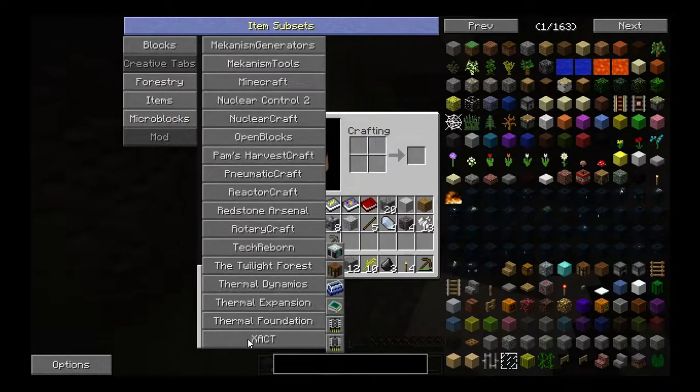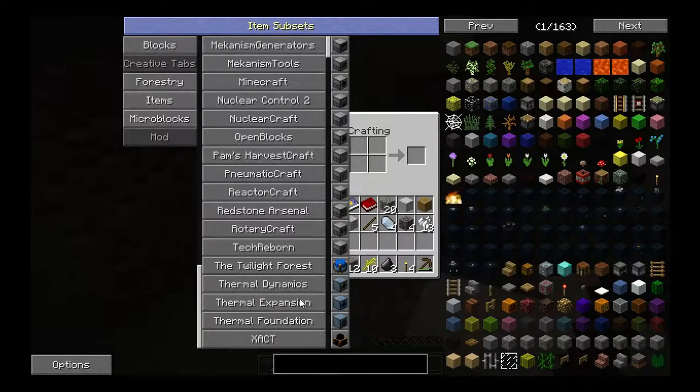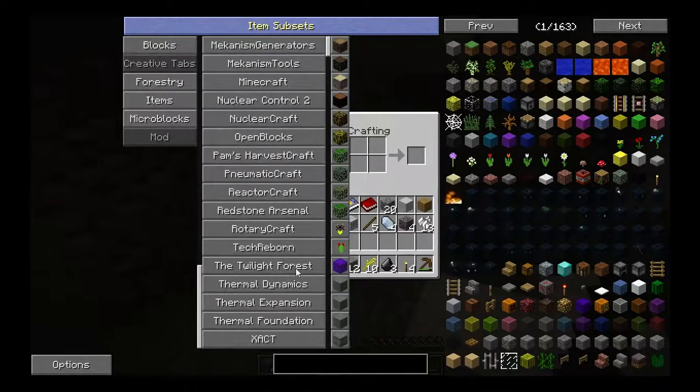If I end up restarting my Greg Tech 5 I'm gonna take this one out. I really gotta find a better workbench mod - I may actually put Tinkers' Construct in there just to have the table. I won't use the tinker part but I'll use the table. I just hate putting in that big of a mod just for one block, but I really like having a table that'll store its inventory. Unless the update I put in for Forestry fixes the work table issue with Greg Tech tools, I could always put Thermal Expansion back in because it has the Machinist Workbench, but again that's a pretty big mod just for one thing.